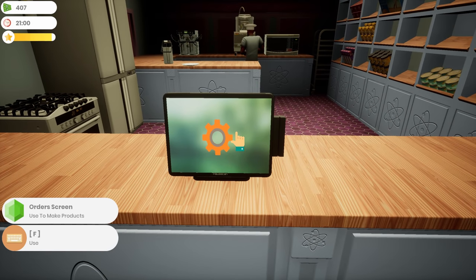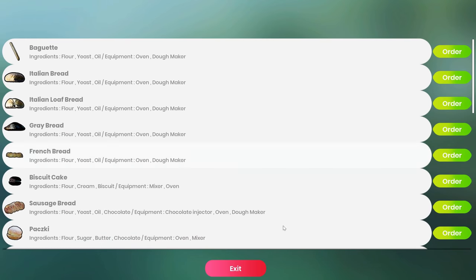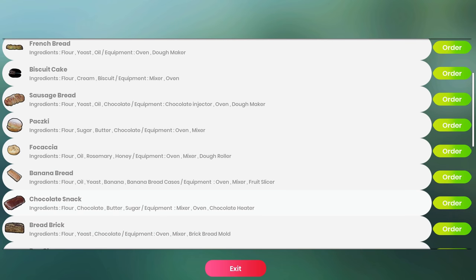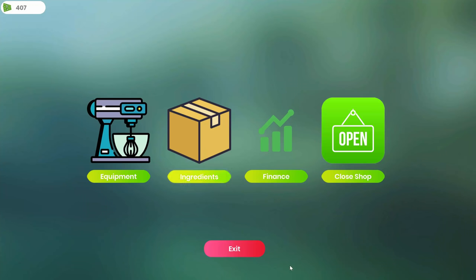I really wish I could see what I can make while the baker's busy making something. Let me start from the top — sausage bread, no I can't make that. Chocolate injector. Chocolate heater, oven, and mixer — chocolate snack is what I can make. I think I've got all the ingredients for that. You know what, since I've got so much cash, I'm going to come to Ingredients.